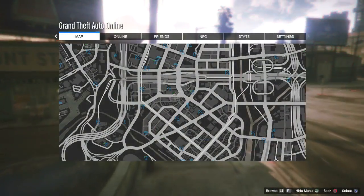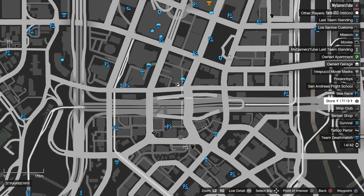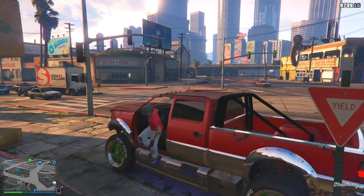It's a really easy method. Just come over to this location on the map because we need the Ammunition store with a vending machine in it, and the strip club to make this pretty sick outfit.